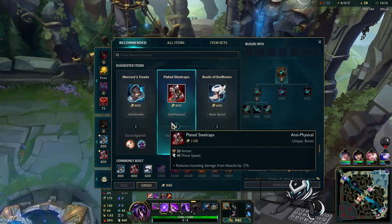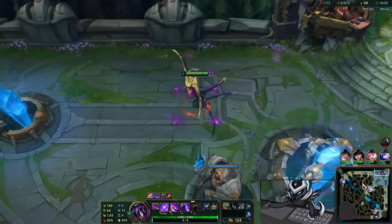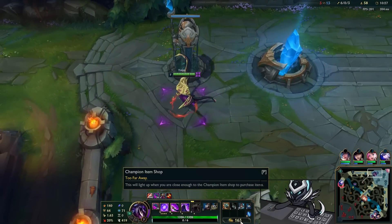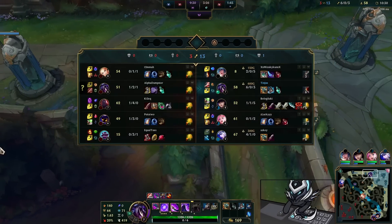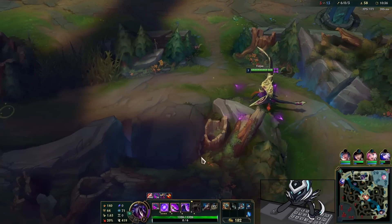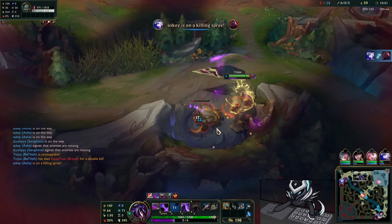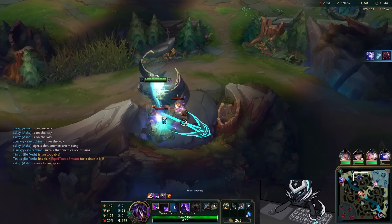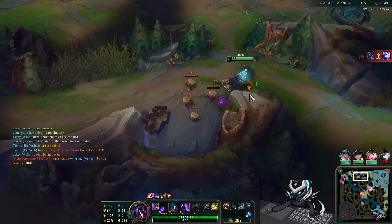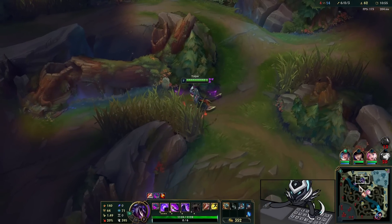I think we'll go Merc Treads here just for some safety against the CC. I feel like this champ's main counter is CC, as most scaling carries are. We'll see what defensive options we can go — maybe a Wit's End here would be good. Blade of the Ruined King would be absolutely juicy as well. As you can see we're getting permanent attack speed from our passive — after we kill a large monster we get a stacking passive.